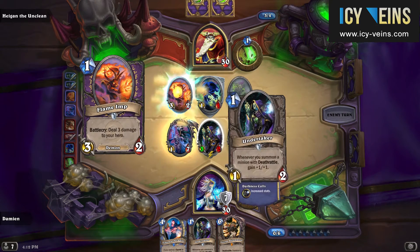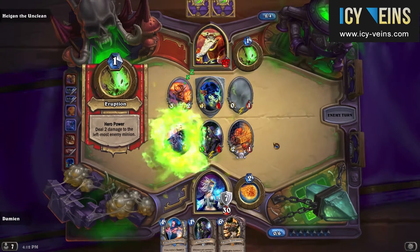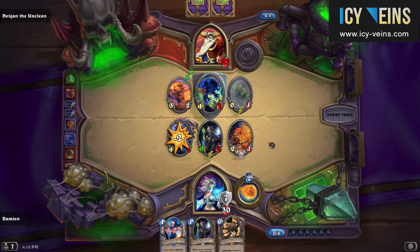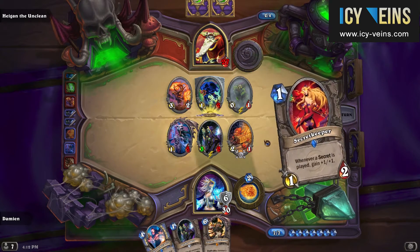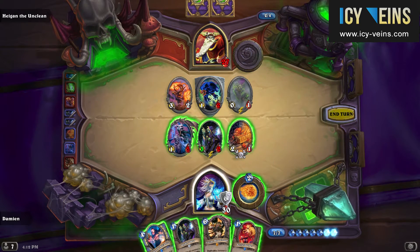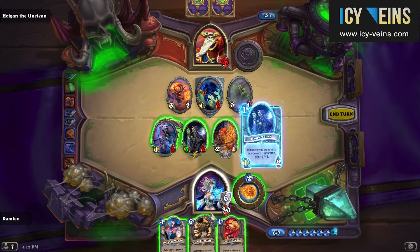As you can see right now, we are mostly making use of the deathrattle synergy. We have Rivendare and two minions that get buffed whenever deathrattle minions are played on the board, and we are also playing another deathrattle minion in addition to the Loot Hoarder.